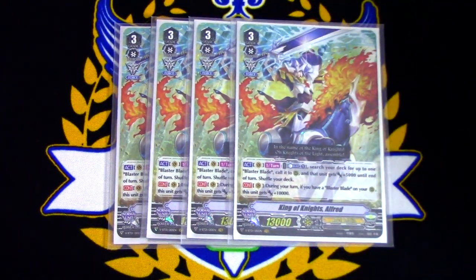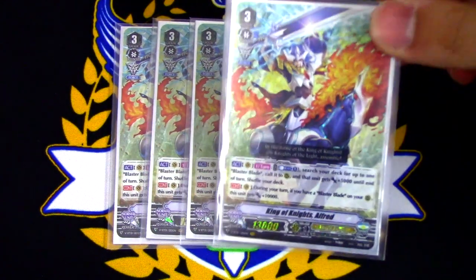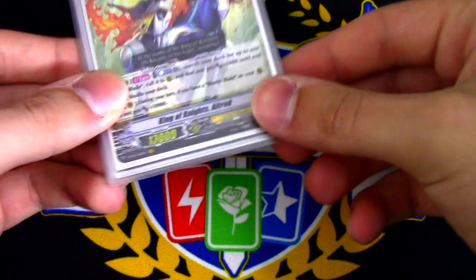The Blaster Blade gains 5,000 for the turn, helping your columns get bigger. Overall, it just helps you fill the field and take advantage of the force markers you're going to be putting on your rear guards. Really good. It helps you continuously ride this card over and over, and helps you build soul for Soul Saver. So this card is definitely a four-of. Really good card.